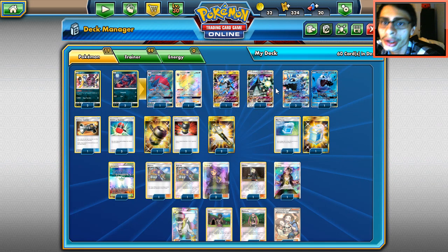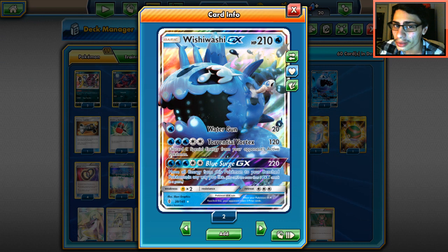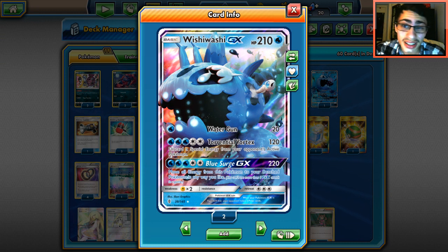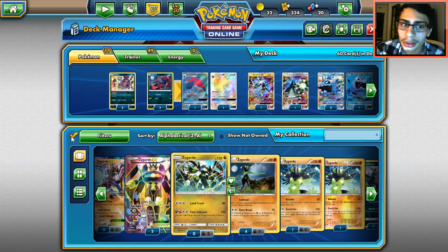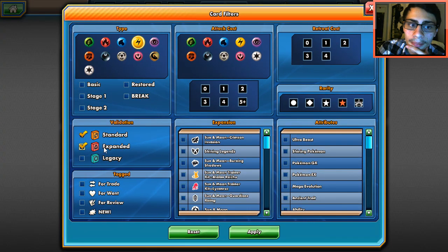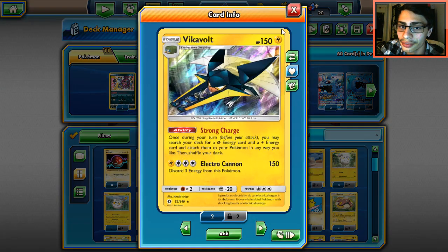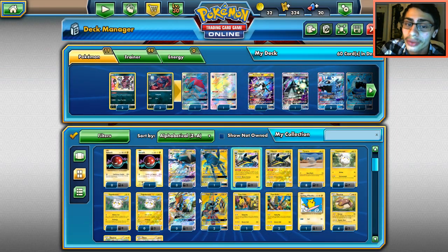Another nice thing about Celesteela and Wishiwashi is they don't really have a weakness. The only thing they'll be weak against is Tapu Koko Promo or Tapu Koko GX, but those aren't really unbeatable. There are not really many big lightning threats in the format — with Koko dying down a bit, not as many people play Tapu Koko anymore. Flying Flip is more common, but with Mr. Mime it can max 100 you — that's a three-shot — which you can probably live with.